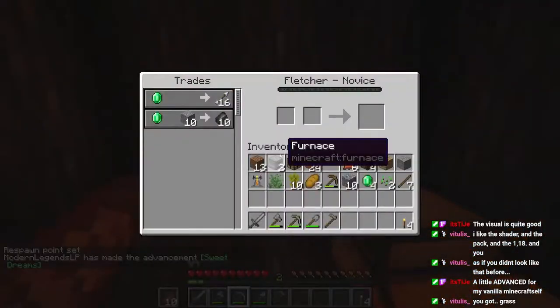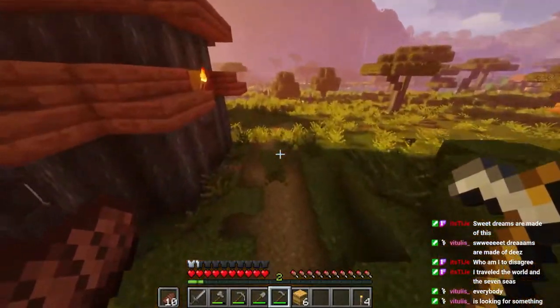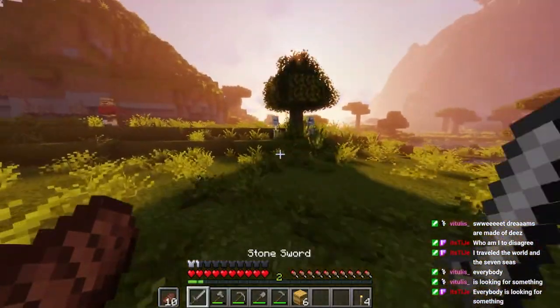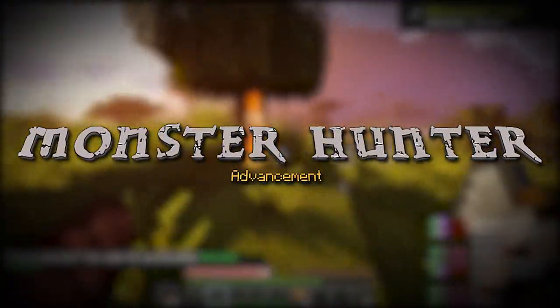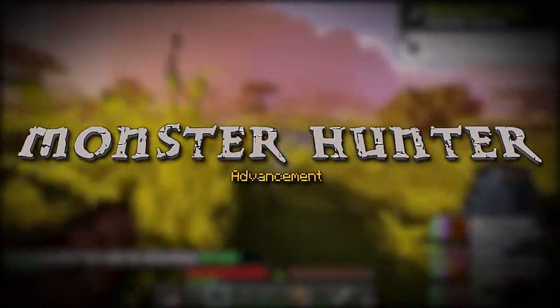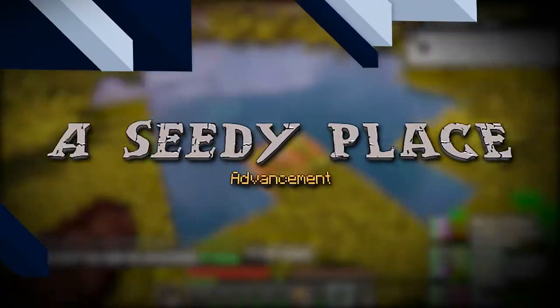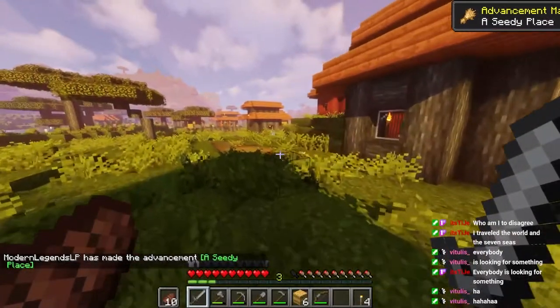Sweet dreams are made of something — here we go! Sweet dreams advancement. And now we can get the next achievement right away. I see the opportunity — skeleton, yeah — Monster Hunter, we can also do that. Boop, Monster Hunter! But the thing I was talking about is we can actually get the achievement Seedy Place. Boop, Seedy Place! Don't get used to how fast this is going — it's not going to go that fast all the time.